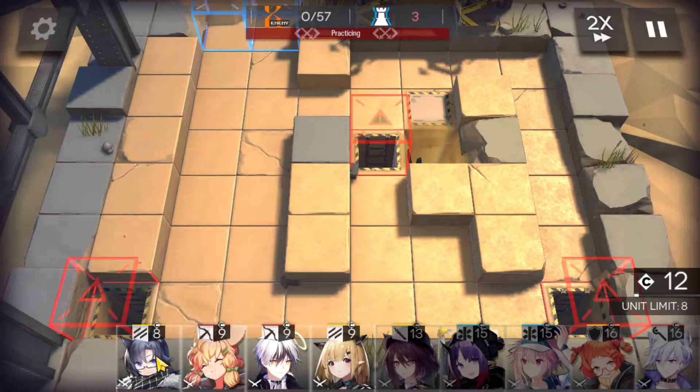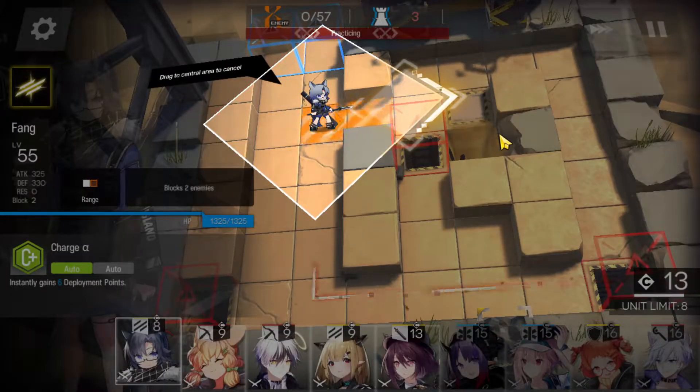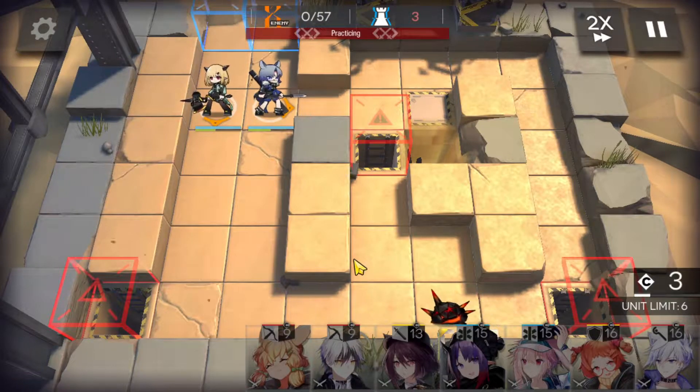So to start we have two vanguards. We're going to have Fang in the middle here, facing right. Next up we're going to have Vanilla. We're going to put her next to Fang to cover both lanes.